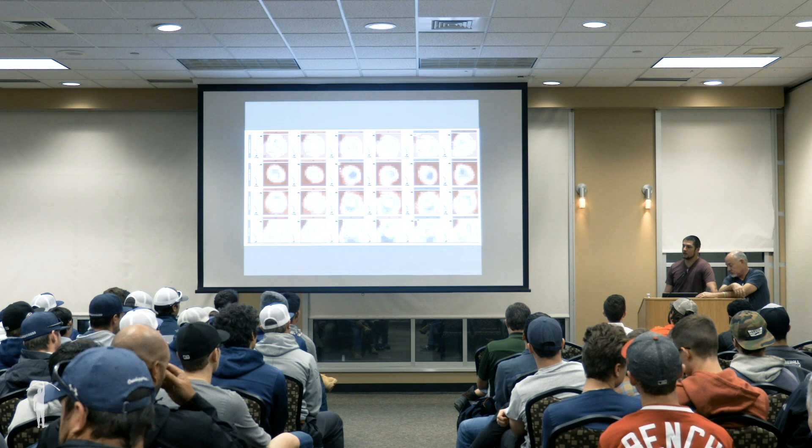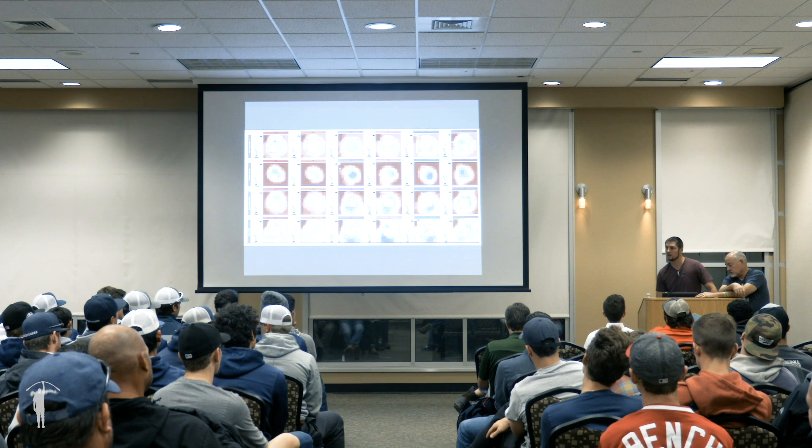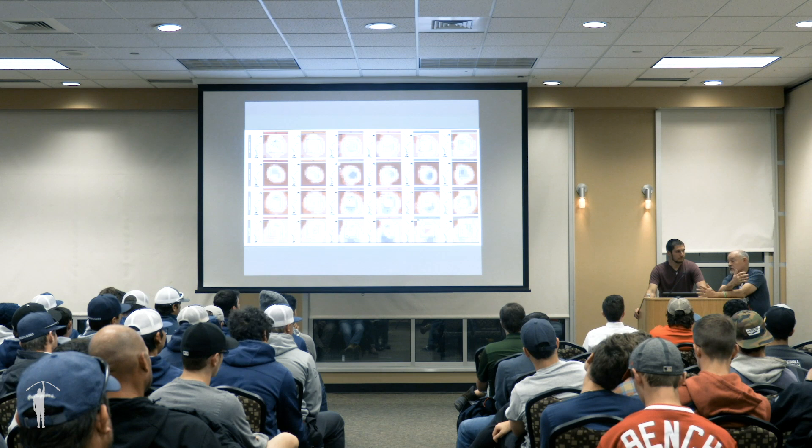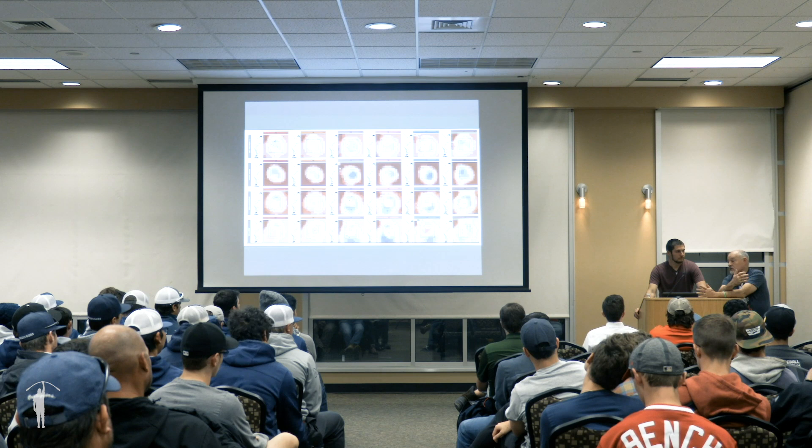I'd like to see something kind of like this — a heat map of what he does in certain counts, if I had a choice, preferably based on the run values in that count-specific, game-specific situation. With elite hitters, you try to reduce the damage. So if bases are loaded, hopefully you keep it in the park.